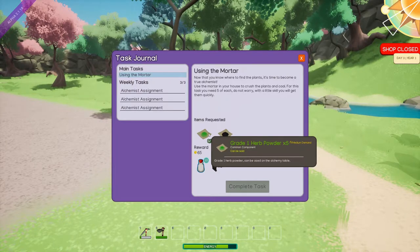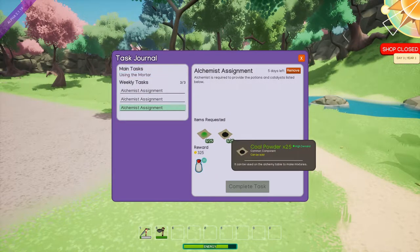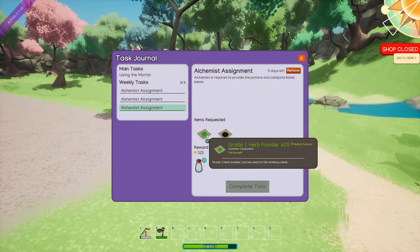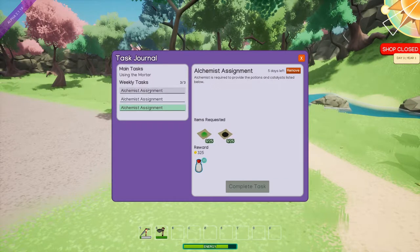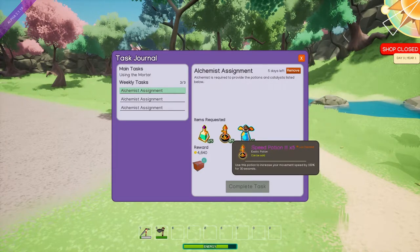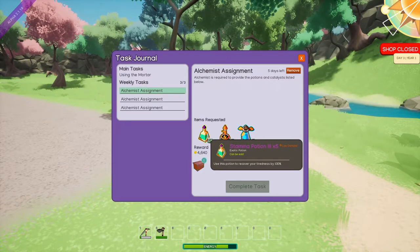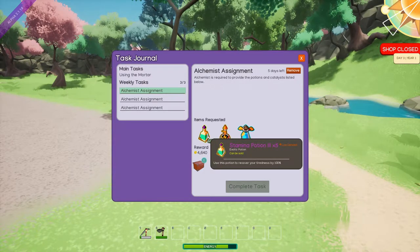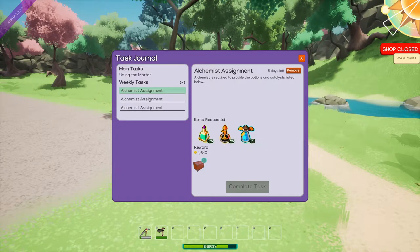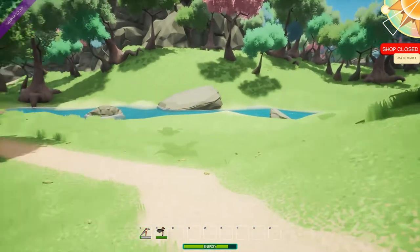Medium demand — can be sold. Medium demand. I guess that's like who really needs it. High demand — oh, is that like the sales? Medium demand, low demand. Okay, that's what it sounds like. These items that indicates are low demand, so they will not sell very well. Medium demand — so sales. And then of course, high demand, you're probably going to make the most profit off of.